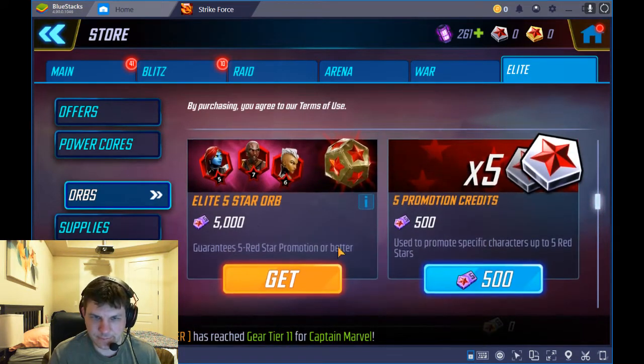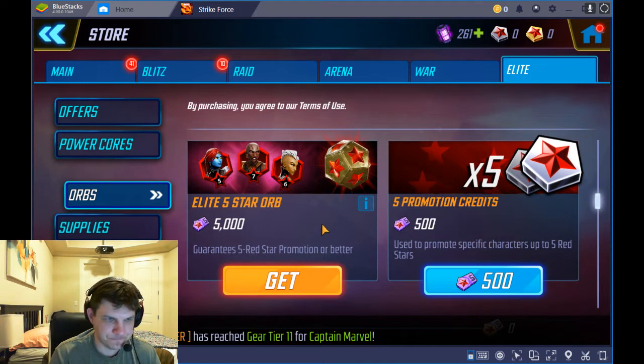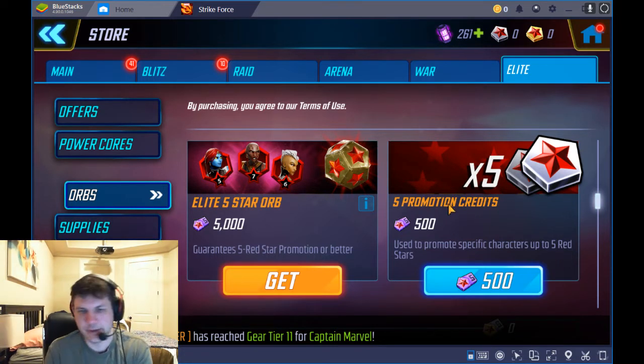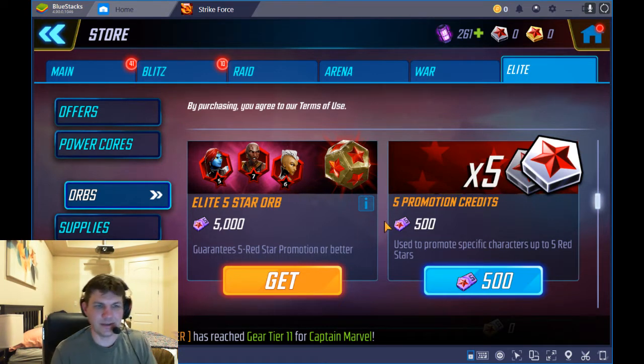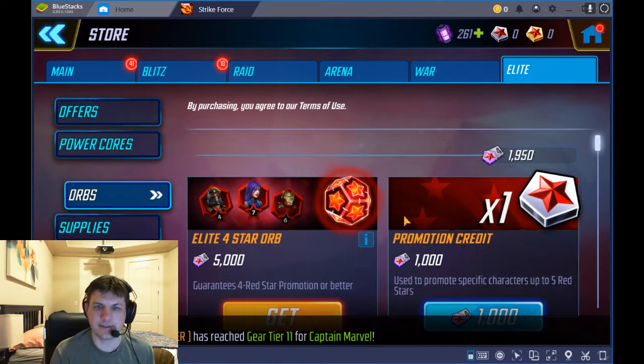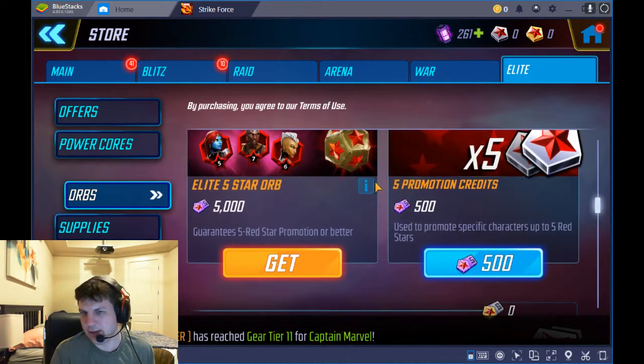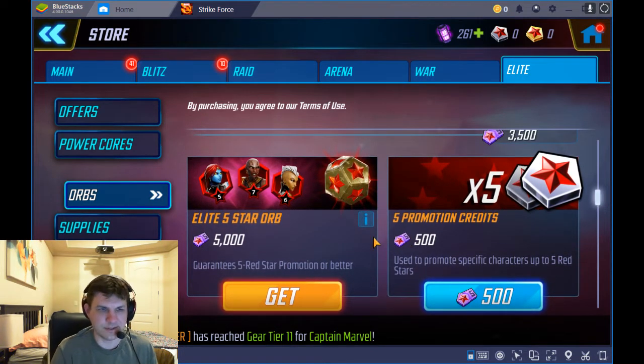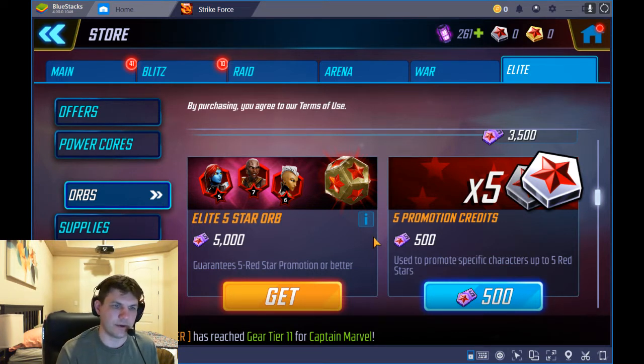The elite five orb has a 20 percent chance of being a six or seven star, which is great. If it lands on a high tier you get around 5,000 elite credits. Instead of pulling one orb, you could take one person from three to four stars — a 10% bump — or take four characters from two to three stars, which is 5% each. With new characters being added roughly every two weeks, the pool keeps getting diluted, so targeted token spending is key.